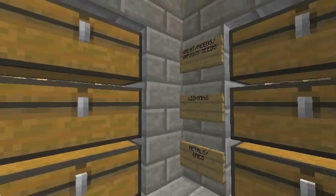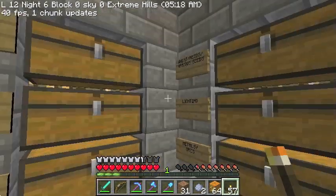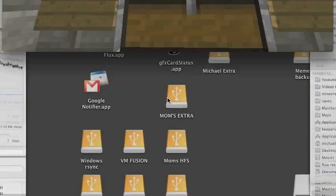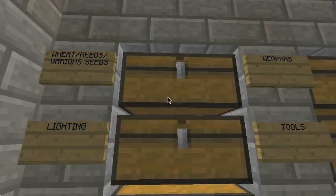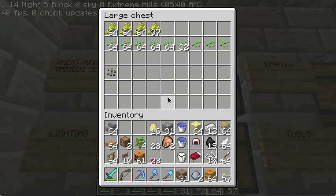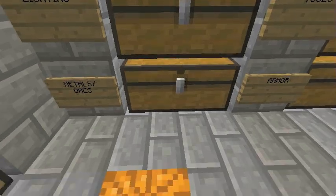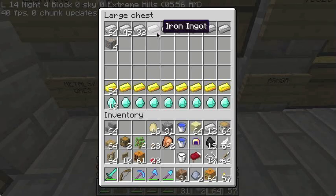Now, for whatever reason on this wall it's fairly easy to read signs, and on this wall it's not — I don't really understand why. We've got seeds of various kinds, lighting which is currently empty, and metals and ores. We're doing a reasonably good job on our metal supply.